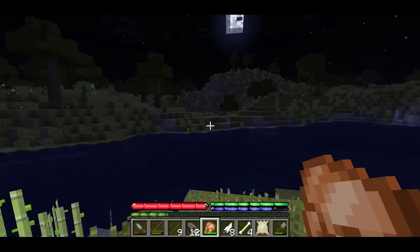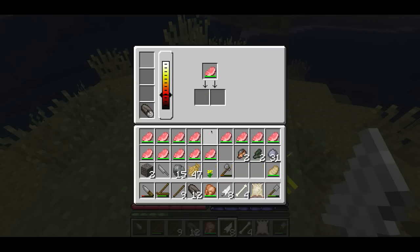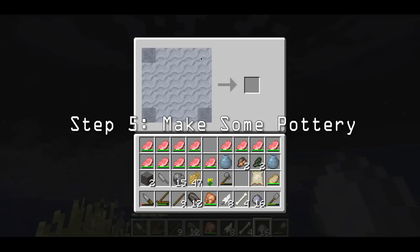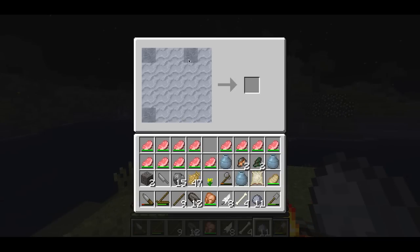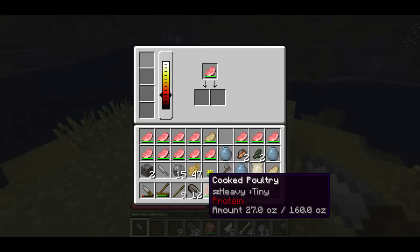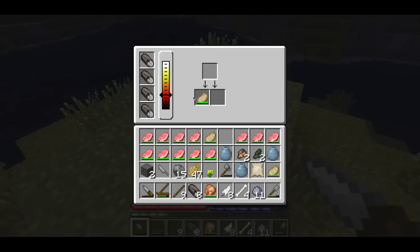Food has ounces, and you consume a certain amount of ounces per chomp instead of consuming it all in one bite. Let's cook all of this. Let's take our clay and make some clay vessels — make about three of these. We have our raw pork cooking. We ran out of logs; they go rather quickly. Different logs are better for making the fire hotter.